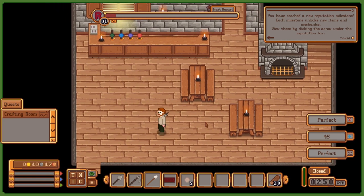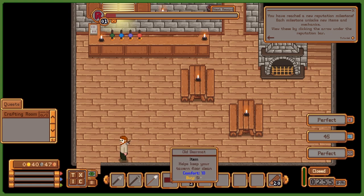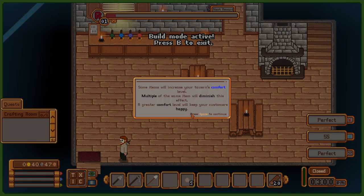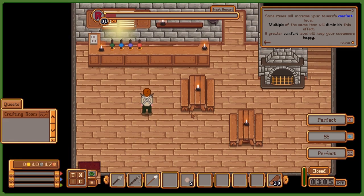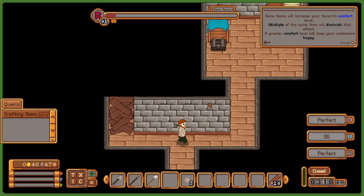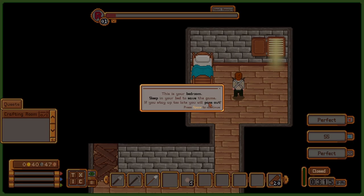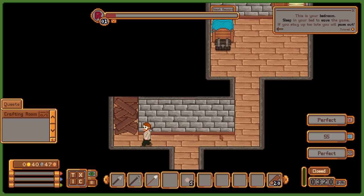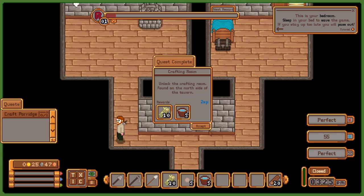All the customers are gone and the tavern is finally closed. I'll start off by putting this doormat down on the ground—first I need to get in build mode, then I can place it right in front of the door. Placing decorations will increase your comfort level, but putting too many of the same item will actually hurt it. Let's check out this crafting area. Looks like I have my bedroom over here to the right—I can sleep here each night and it also saves the game. I need to make sure that I don't stay out too late, otherwise I'll pass out.